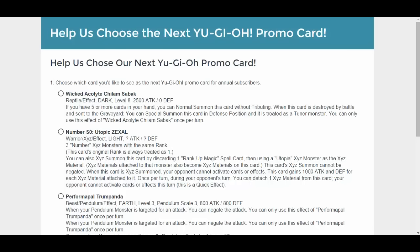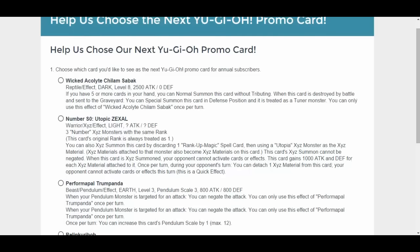Next is Perform Pal Trump Panda. Beast Pendulum Effect, Earth, Level 3, Pendulum Scale 3, 800 Attack, 800 Defense. When your Pendulum Monster is targeted for an attack, you can negate the attack. You can only use this effect once per turn. Once per turn, you can increase this Pendulum Scale by 1. Yuck.